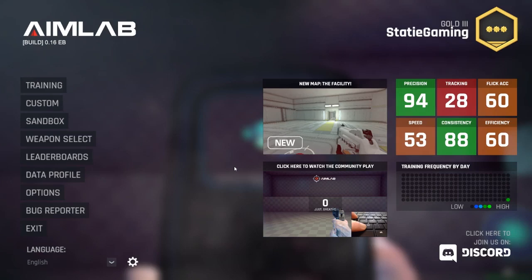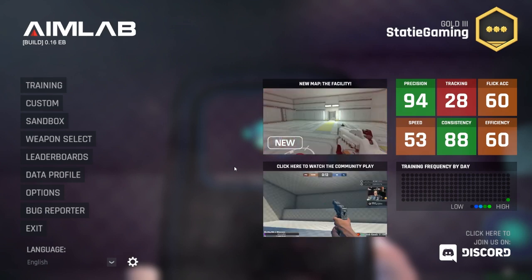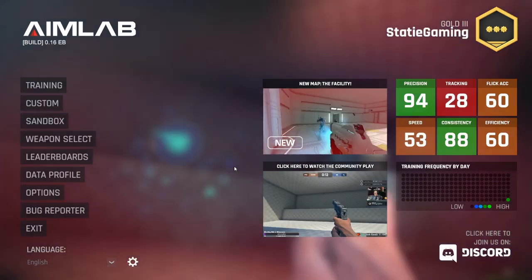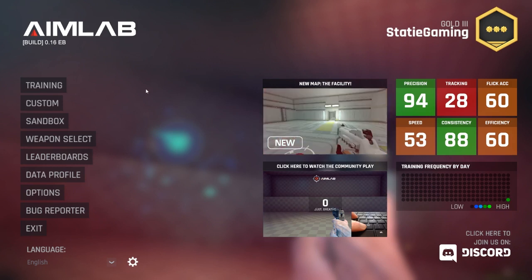Hey everybody, my name is Stadie or Stacia. My friend Maricodex on Twitch told me about Aim Lab. You basically go into Aim Lab and you're just shooting targets — it helps you with your aim and whatnot on PC.